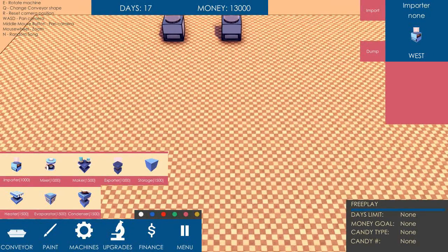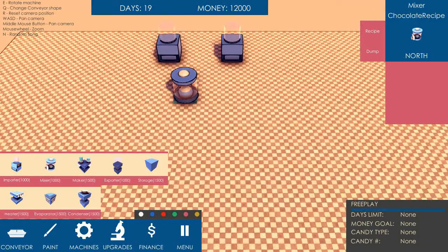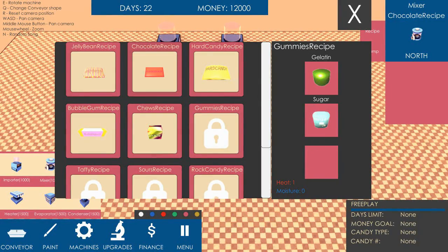First of all, let's decide what we want to make. Let's put a mixer here and just have a quick look at the recipes. Okay, let's try and make chocolate. It needs a heater one, apparently, or a heater two. I've not done this before. It needs sugar and cocoa.